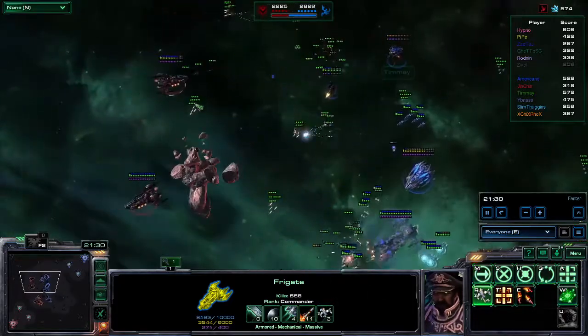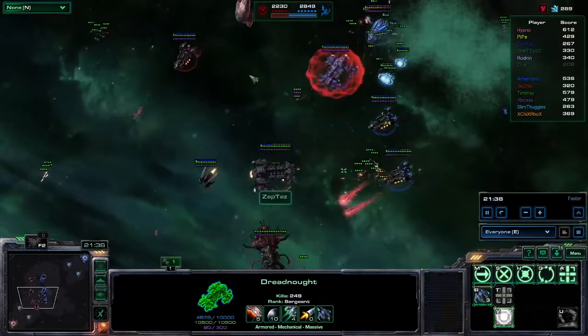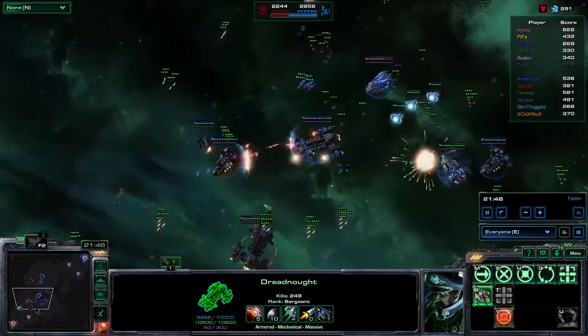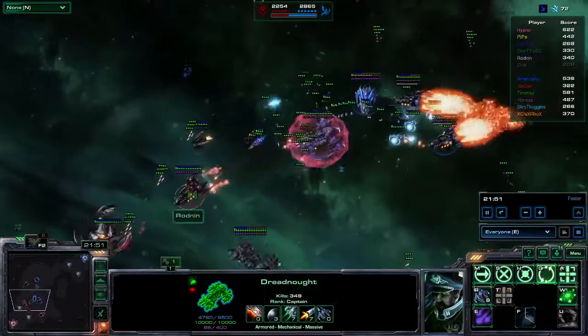Swing and a miss on the Plague — the first one. Area of effect sometimes misses. It does happen. However, he was able to get three of them earlier. Sometimes you get three, sometimes you get one, sometimes you just swing and a miss. Chickrox moving in, hitting on Rodan, but Rodan is going to be able to move on back at 1.82 speed.